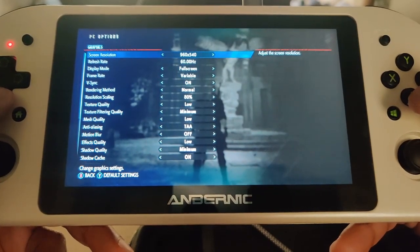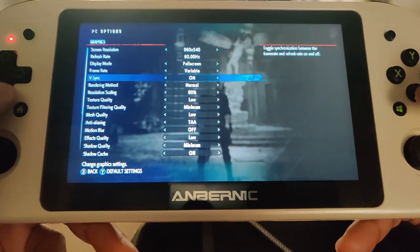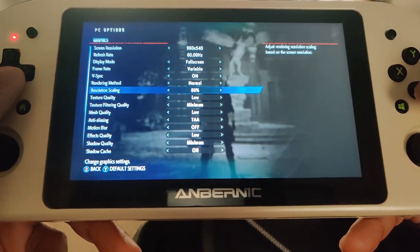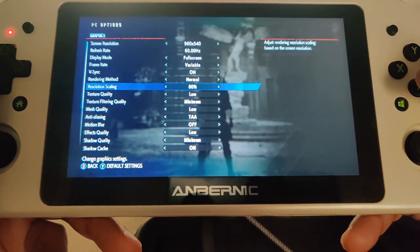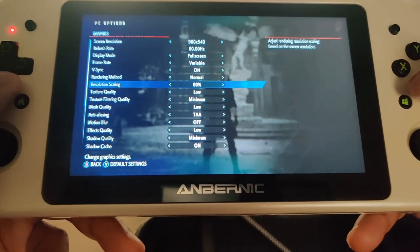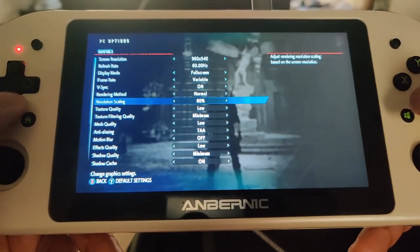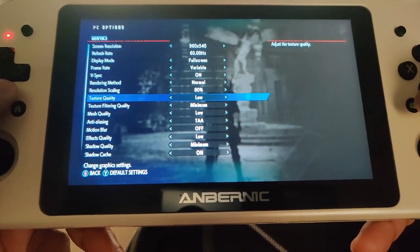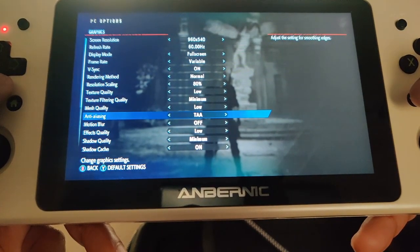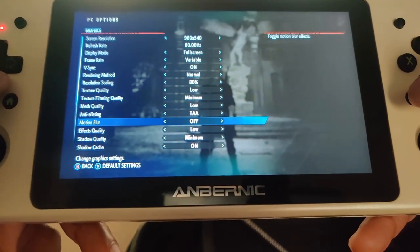My screen resolution is set to 960 by 540, refresh rate stays at 60Hz, full screen mode, frame rate variable, VSync stays on, and the rendering method is normal. I'd recommend putting resolution scaling at 80% — 100% might work but frames per second will be a bit lower. For texture quality I have it set to low, texture filtering quality minimum, mesh quality low, and anti-aliasing is set to TAA.